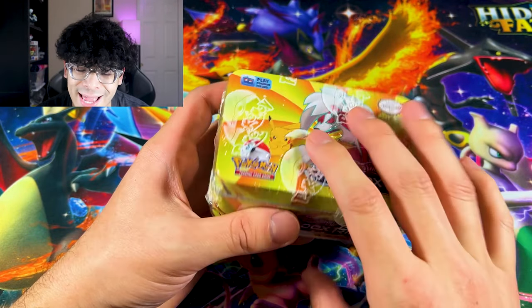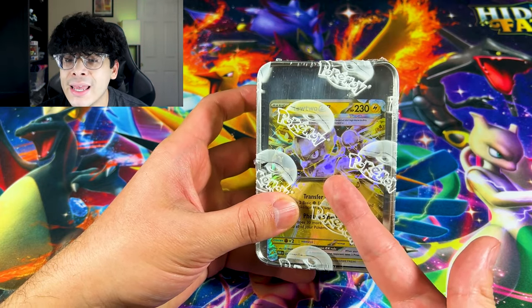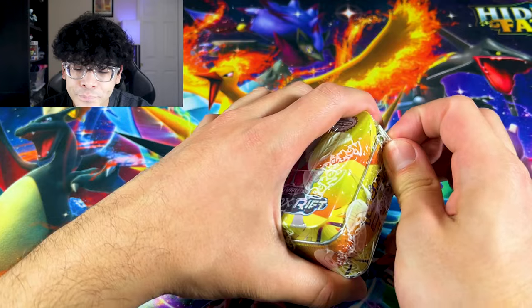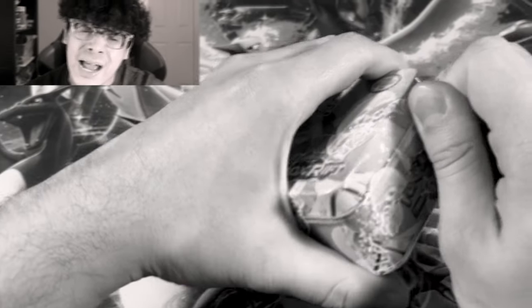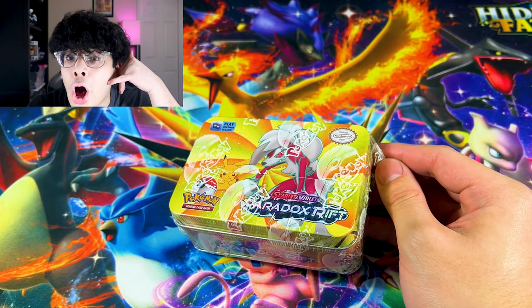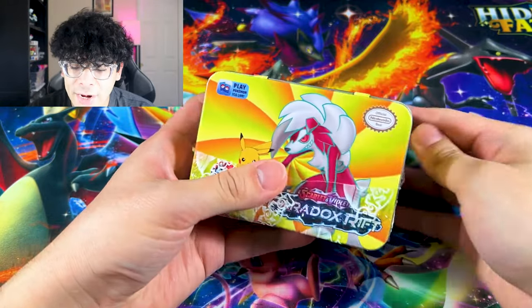What kind of cards are inside? Obviously, it looks like we got Scarlet and Violet, but is that what's inside as well? Let's open this up. Come on — I can't. I need to hit the gym. I need to call Machamp. There we go, guys. I got it opened.